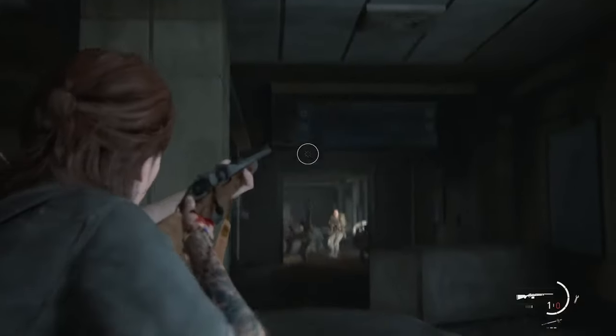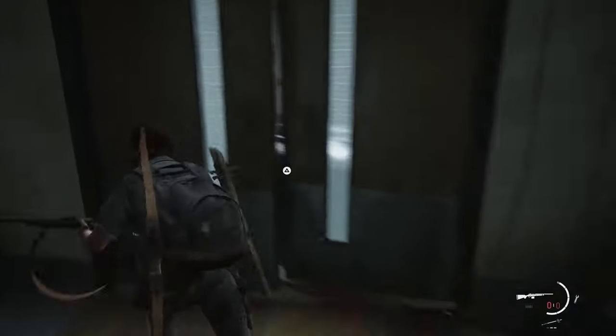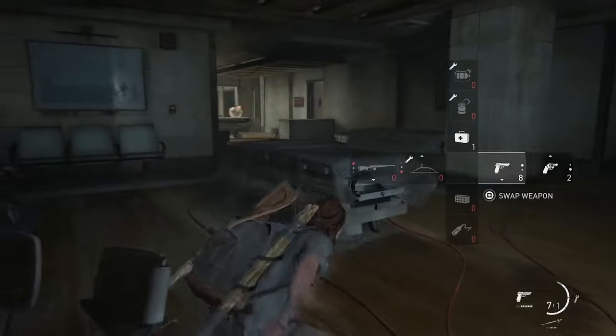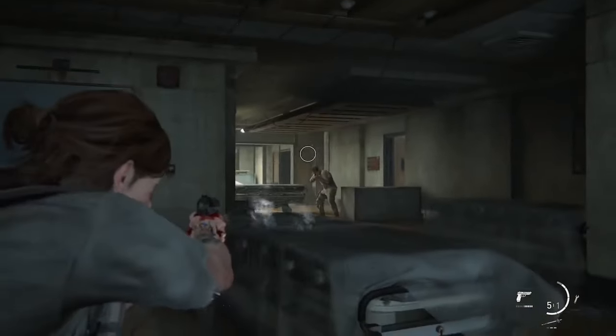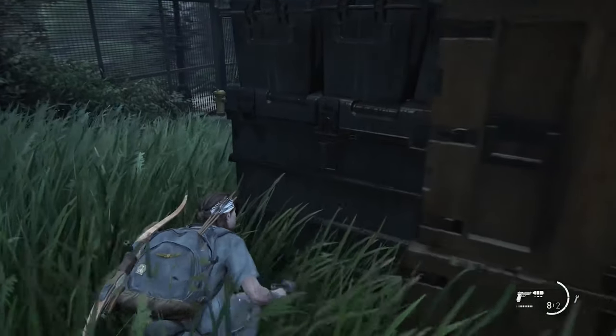If you get overrun, the next best option is to run. With the infected, you want to sneak up behind them and take them down, but you'll need to move slower so you don't get caught. I like to have a couple of molotovs on me just in case — most infected are weak to fire.